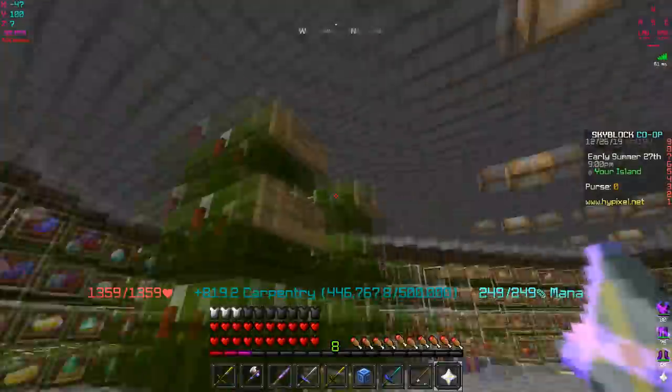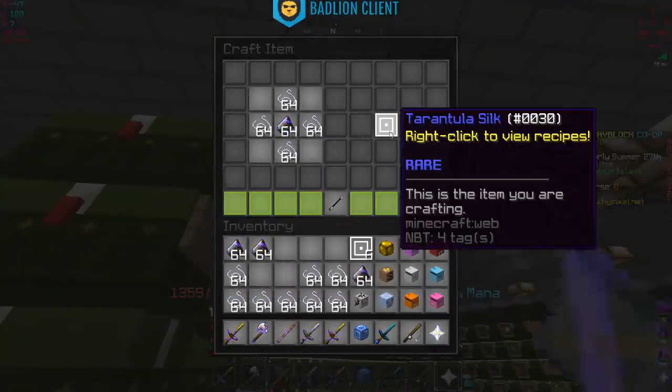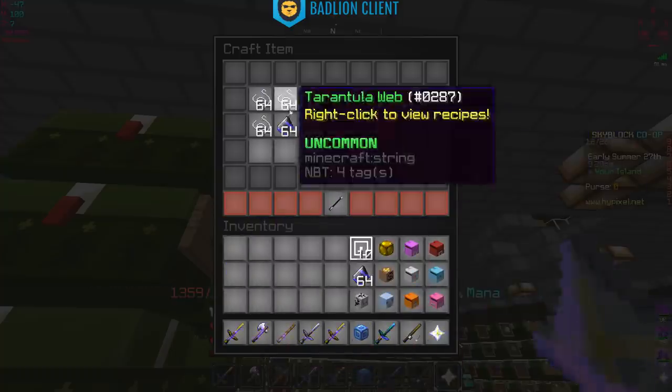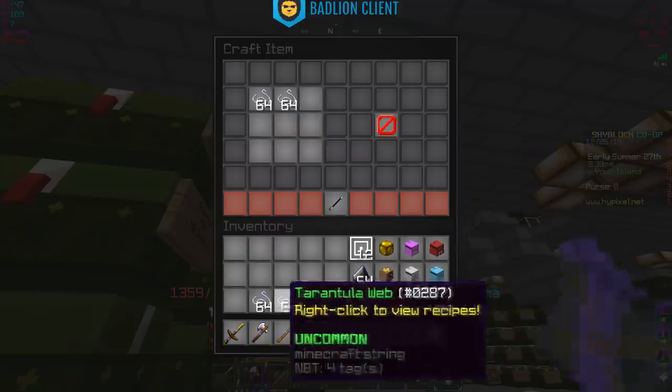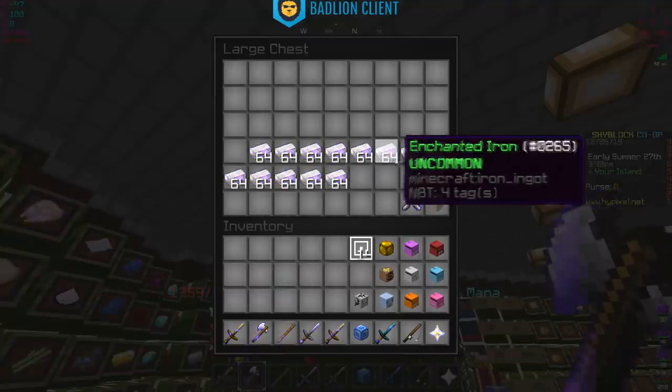A lot of people have been using the tarantula helmet specifically because it gives extra crit damage depending on how much strength you have. Using the tarantula helmet with the strong armor set or even the new frozen blaze armor - I think that'll be a good combo. We'll see how decent this set actually is.